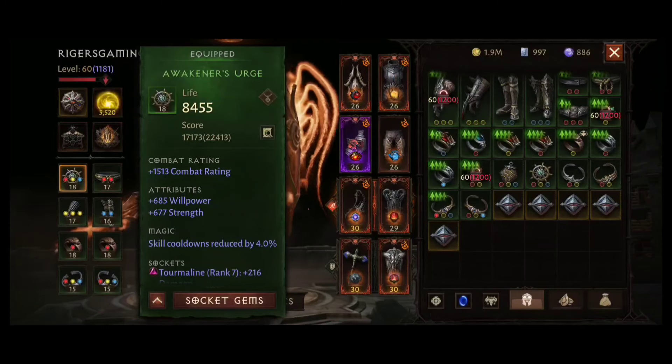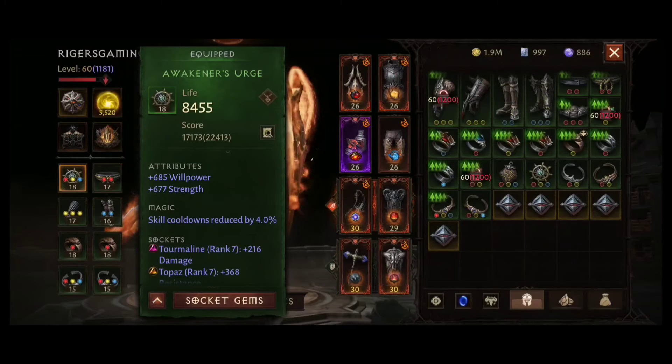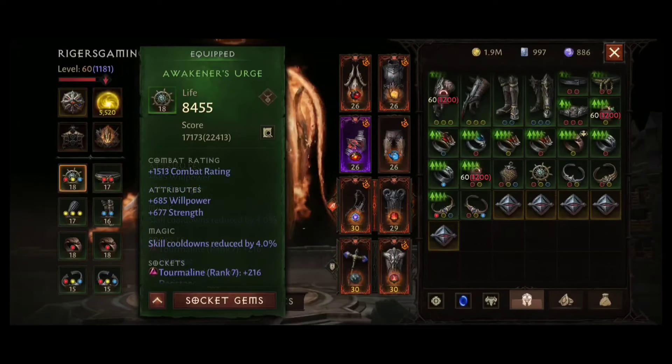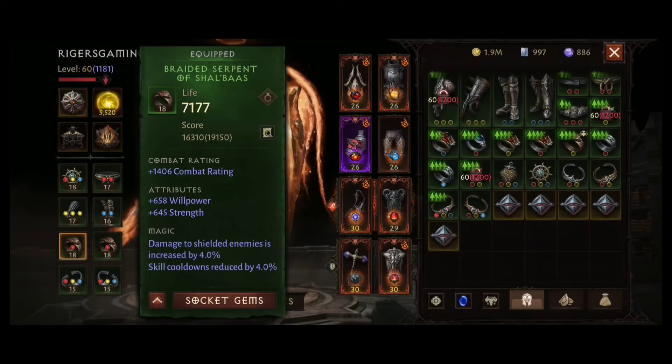With set items I have one important note. I realized that most players are looking for combat rating first, which is alright, but they are overlooking magic attributes. When you reach the combat rating requirements for Inferno difficulty, you should prioritize magic attributes over combat rating because they are very important and very powerful.